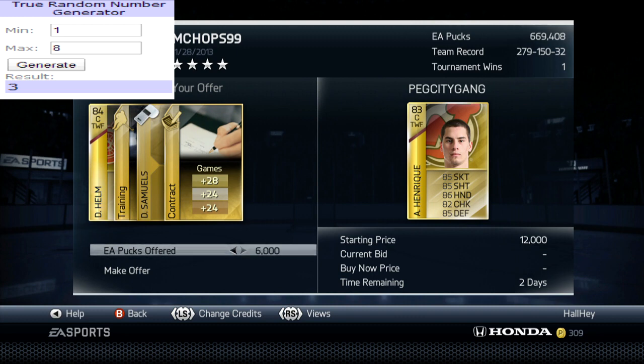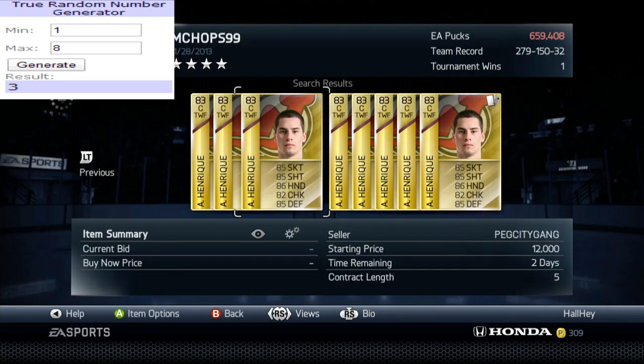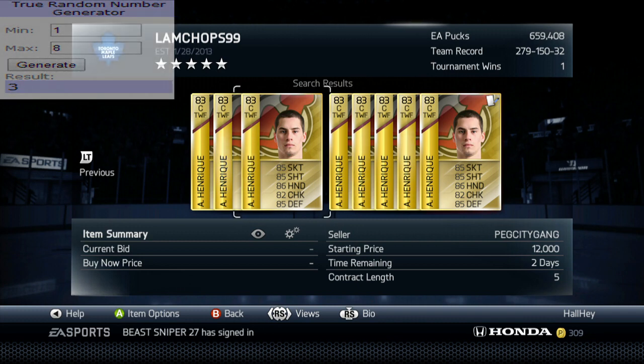Starting now, every pack I open you guys don't really know what I'm gonna get for the next episode, so I could pull a Crosby when you put up your cards. If you want to win the next contest, all you have to do is put up a Jonathan Bernier for a 15,000 start price and you have a chance to win the next pack. Put it up for three days as well. Congratulations to the winner — see you guys later and have a good day, bye!